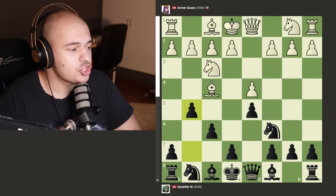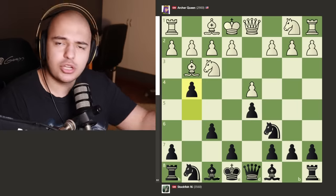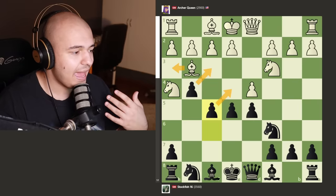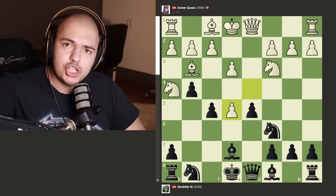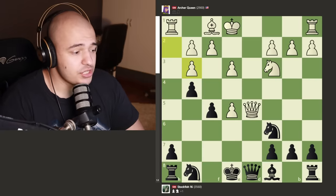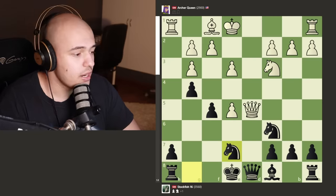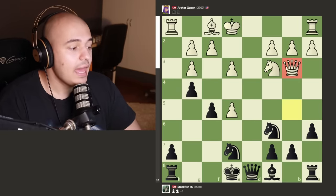Archer Queen likes to play this and Stockfish just develops normally — puts a knight in the center and starts bullying the bishop. The bishop goes back, but Stockfish unlike humans doesn't care about principles — it just continues bullying pieces, bullies the knight onto the rim, takes the center, and look how much control Stockfish has of the center. We get bishop to e2, and Archer Queen decides to take in the center, which completely blunders the knight on the edge. We get bishop takes — guarded by the queen — not a full piece blunder, the queen takes the center pawn, bishop takes, pawn takes. You're down one point of material and this position is just so much easier to play for Stockfish.